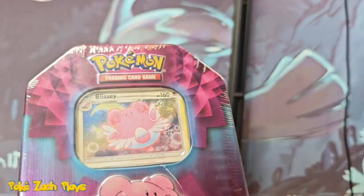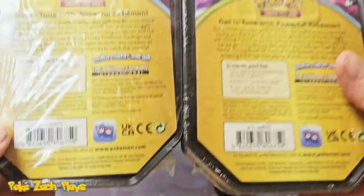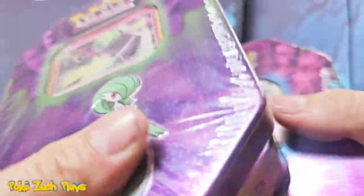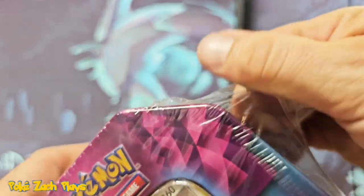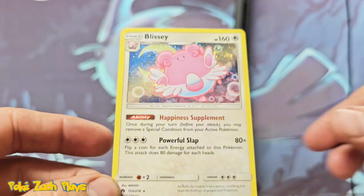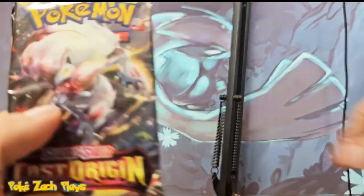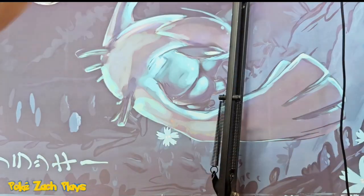So here we have our two Tens. There is a chance that we could come across some older packs in these Tens. That's why I had to pick up a couple of them because I'd really like to see maybe a Sun and Moon pack, if we have any luck. So let's crack this thing open. We've got Lost Origin, Darkness Ablaze, and Rebel Clash — some older Sword and Shield packs.